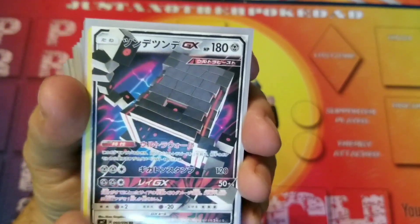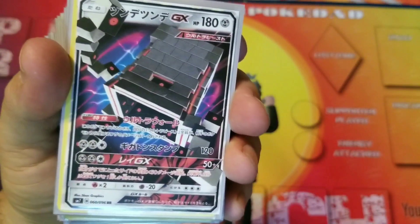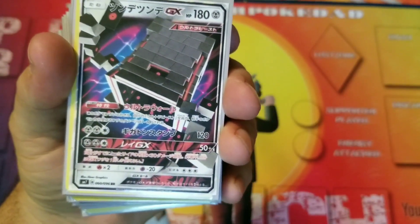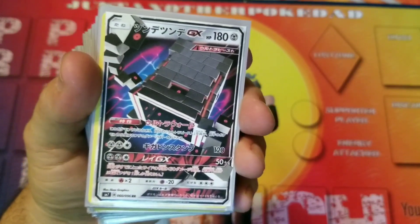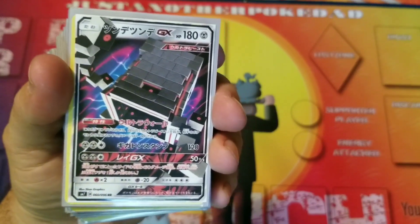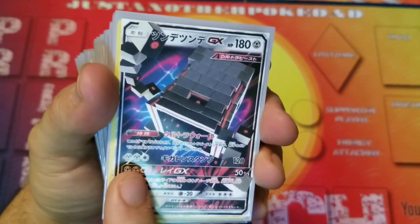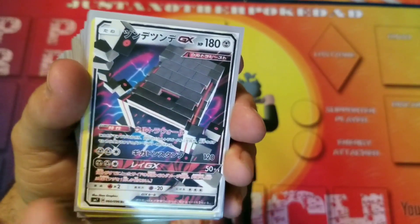I don't know the names of everything, but the ability — Stack Attacker — your Ultra Beasts take 10 less damage for each Stack Attacker you have in play. So for one Stack Attacker, that's 10 less damage — not bad. But get 3 or 4 out, and that's 30, 40 less damage. That's something to be reckoned with. Its attack isn't great — 2 Metal and a Colorless for 120 damage — it is what it is.